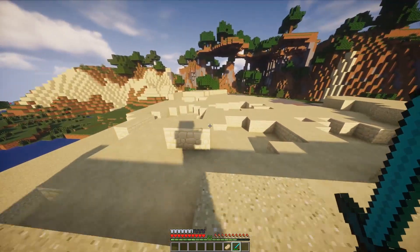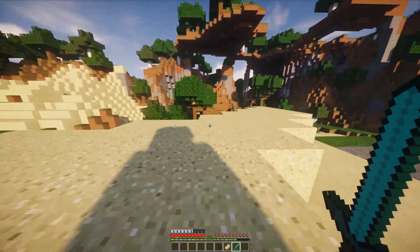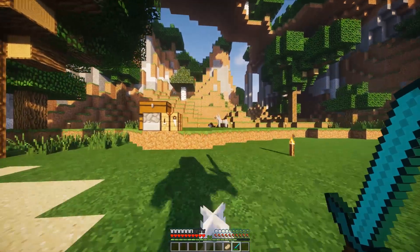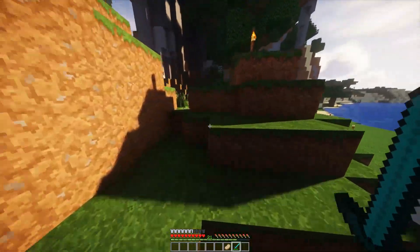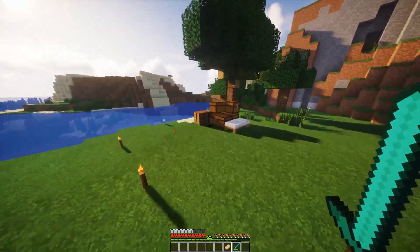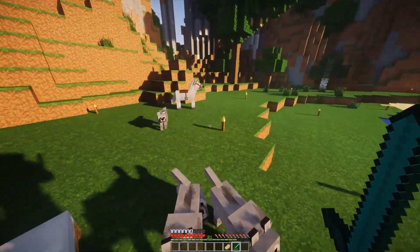They're adorable. I dyed their collars white so it looked like they haven't got collars on. Today I'm thinking we need to get resourcing up. We need to get plenty of stone, we need to get diamonds, we need to get iron, we need to make a mine. That's all I'm saying.